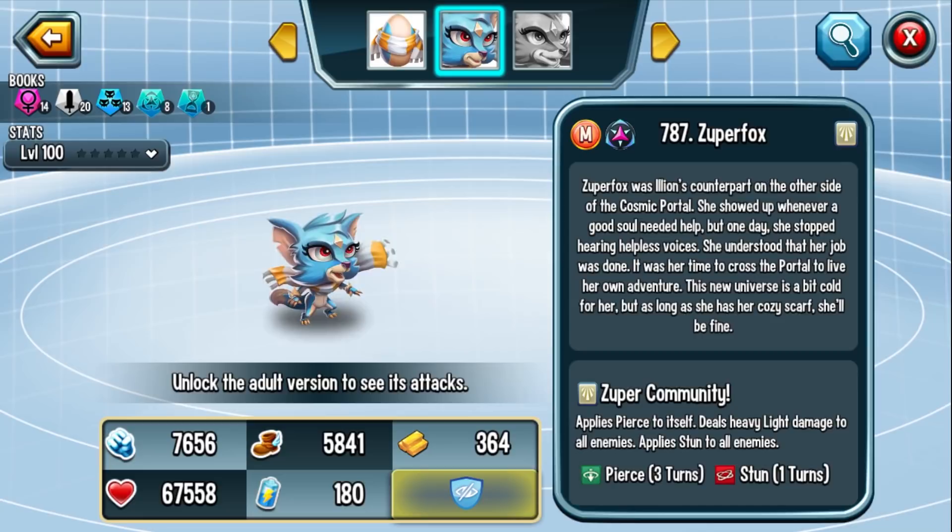Let's talk stats. This monster has a power stat of 7656 and a speed stat of 5841. Both are tied with Vanoss and Rasulka, so it's firmly in the attacker category. The downside is the life stat: 67,558. This is on the very low end — it's the lowest life stat of cosmic monsters, tied with monsters like Spitfire, Lord Platypus, and Thunder Kong.